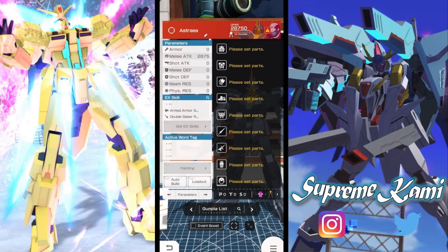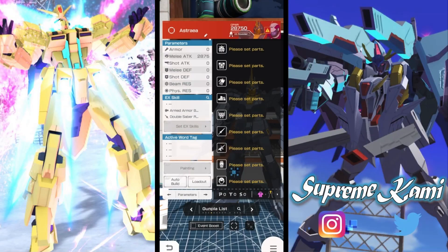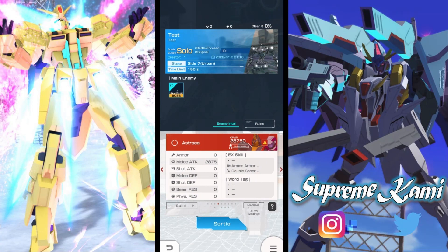Now, this is what we're setting up for the melee scaling test. I have only 2,875 melee attack and zero shot stats. Since the description says this is a shot-based EX skill, ideally we should not be doing any meaningful damage with only melee attack. What we want to prove is: if I have 2,800 melee attack and we see any damage at all from this EX skill, that will confirm it has mixed damage scaling. I've set the enemy to only have armor gear, and I have no parts equipped — just the melee attack gear set to 2,500.